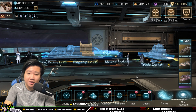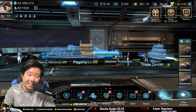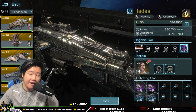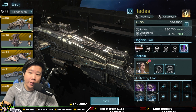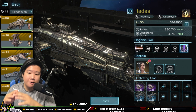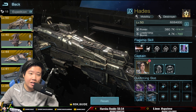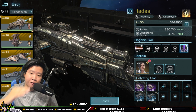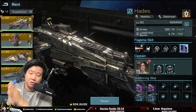I want to know what you think about this update. Is it something you want Camel Games to keep? Is it beneficial for every type of player, or only for whales? Should they remove it and keep outfitting slots only for the main ship? Honestly, I'd prefer they maintain it for main ships only, because the investment in gear is going to be absolutely insane otherwise.